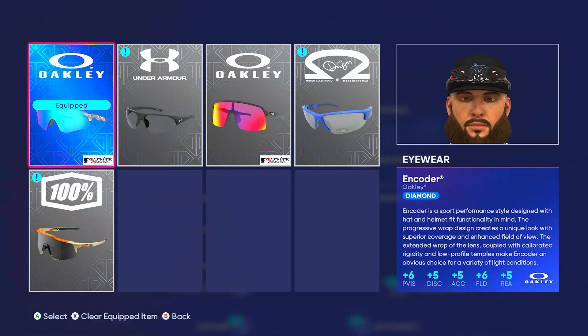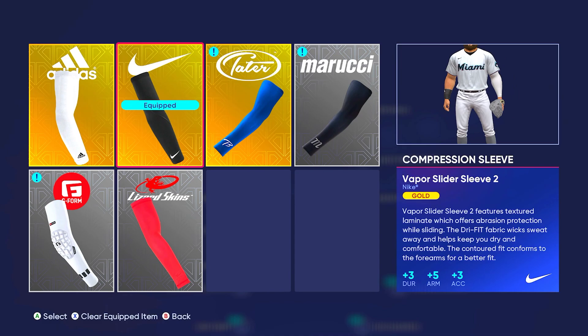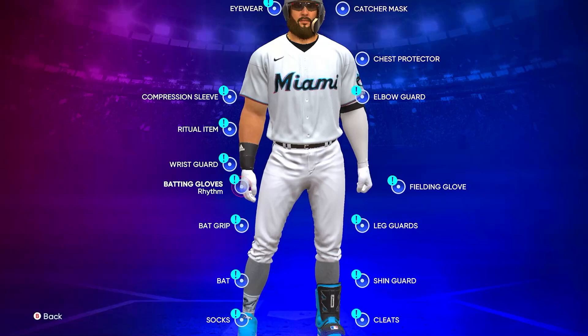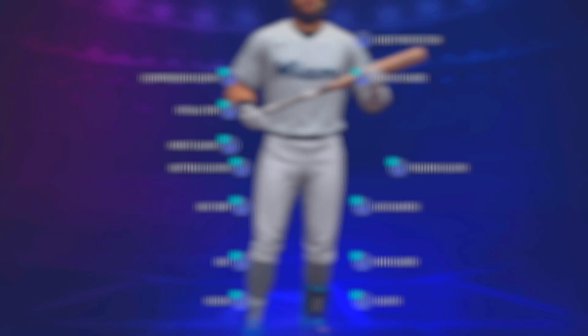For equipment: eyewear I have the Encoders — plus six vision, plus five reaction, plus six fielding. Compression sleeve I have the Vapor Slider Sleeve; even though there's a diamond version, the gold Vapor Sleeve actually has the best arm strength. The Ritual Legendary Call gives plus eight contact and plus eight power. Wrist guard only affects clutch, so that doesn't matter much. Batting gloves are the Old Hickory Rhythms: plus five contact, plus six power, plus five vision.